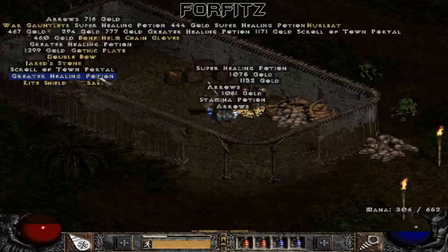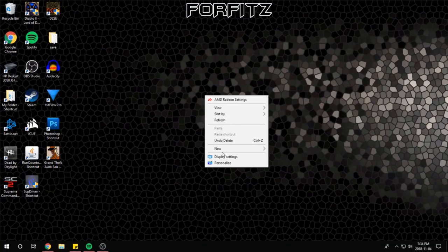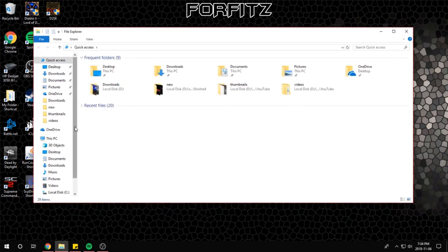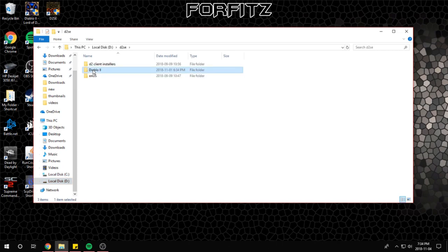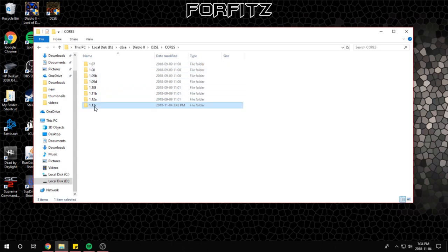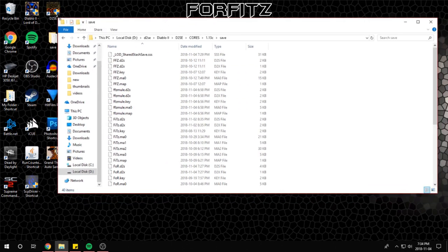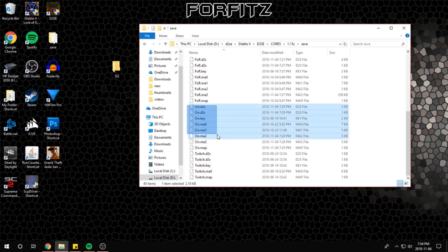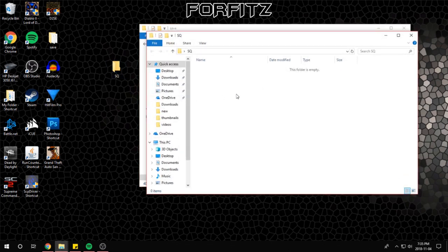First, you're going to want to have a character with the socket quest active. Now make a folder on your desktop and call it whatever you like — I prefer to call mine SQ, short for socket quest. After you've made the folder, go into your Diablo 2 files. Mine is under my D drive, but everyone's file locations are going to be different. The main goal is to find the save file location. After you've found your core files, select the patch you made your characters under — in my case it's 1.13C. You'll know you've got the correct file when all of your characters are listed in the save folder. Select the character that has the socket quest open — in my case it's my paladin. Once you've found and selected all of his 8 files, copy and paste them into the SQ folder.